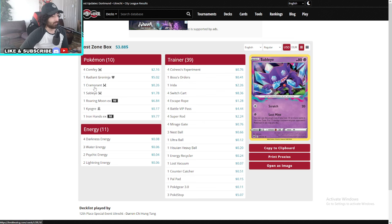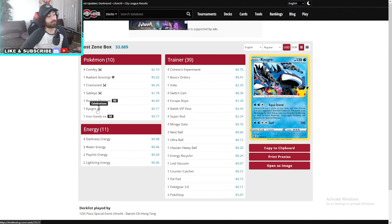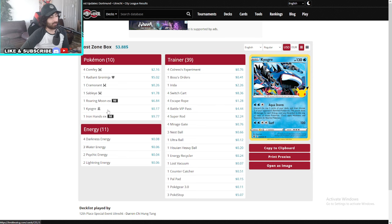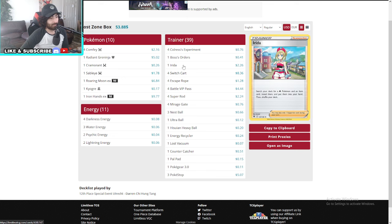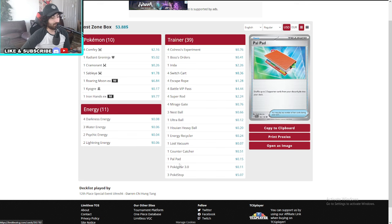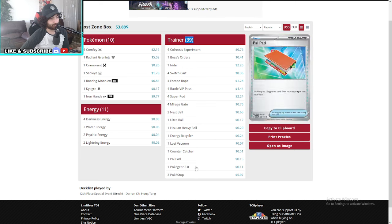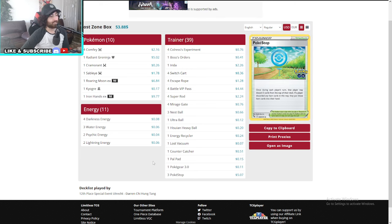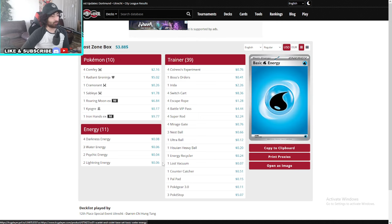This is a Lost Zone one-prizer box but running Greninja. Four Comfey, one Greninja, one Cram, one Klefki, one Roaring Moon, one Iron Hands, and one Kyogre. This one runs Kyogre — that's why I was about to say Greninja's just not enough, but Kyogre is definitely enough. 11 energies. Four Colress, one of the Iridas. Only one recycler. Running Pokéstops because he has 39 trainers. Only 10 Pokémon — that's the magic number, 10 to 11 is all you need.